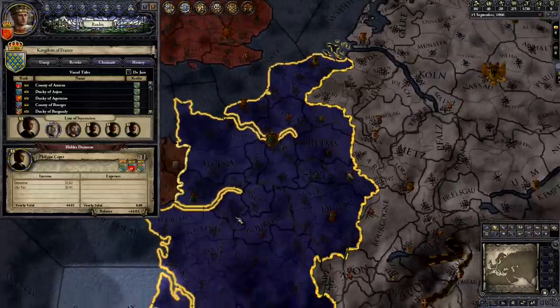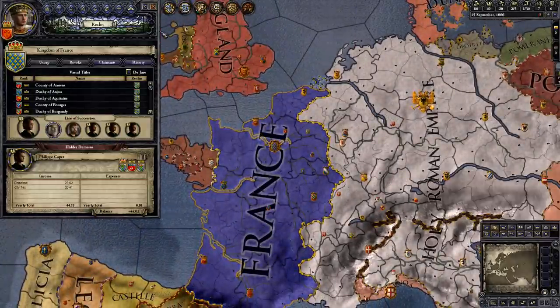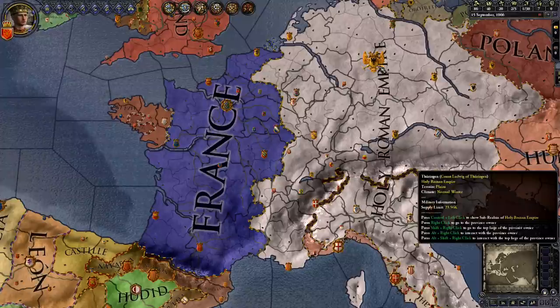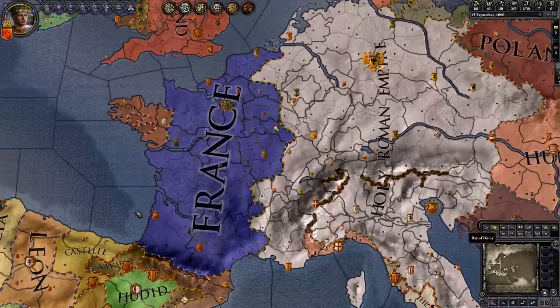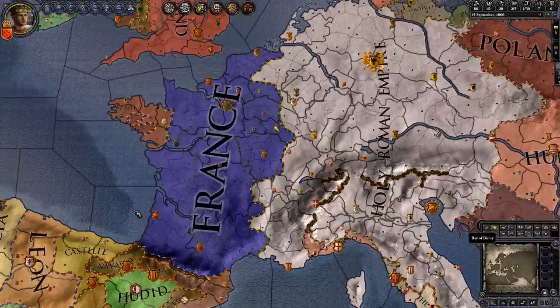Above duchies you can have kingdoms, ruled by kings, and above kingdoms you can have empires, ruled by emperors. Each county is composed of one or more holdings, also known as baronies. Baronies are ruled by barons. Note that sometimes the terms can go by different names — for example, petty kingdom and emirate are alternate names for duchies, while petty king and emir are alternate names for dukes.